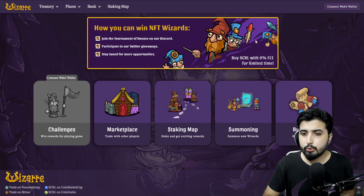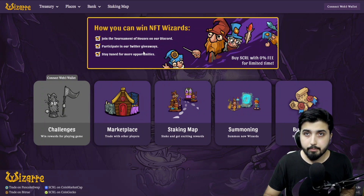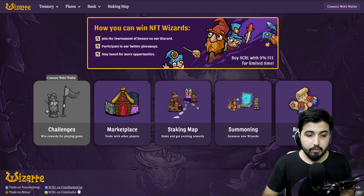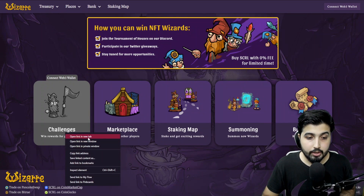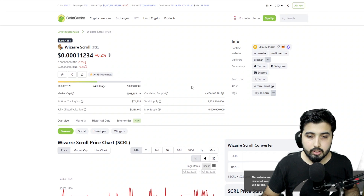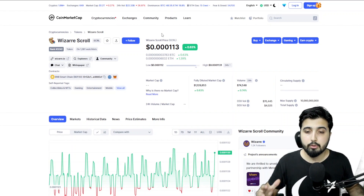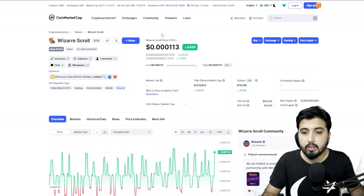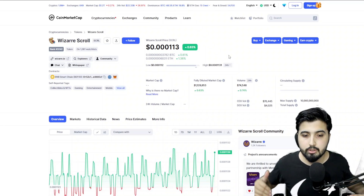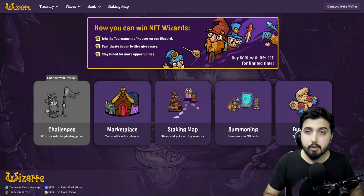You can win NFT wizards by joining the tournament on their Discord, participating in Twitter giveaways, or buying Scroll with zero percent fee for a limited time. The Scroll token is listed on both CoinGecko and CoinMarketCap, so in terms of legitimacy it is a completely secure, credible, and legit project. Looking at the market cap, it is still what I'd consider a micro-cap, which shows it has a decent margin of profit potential. It has a lot of room to grow as more people adopt and play this game.